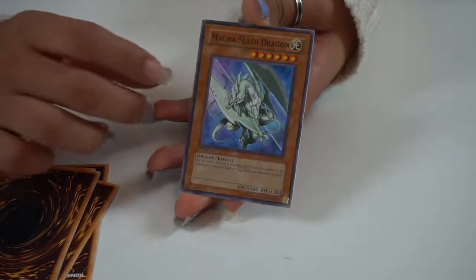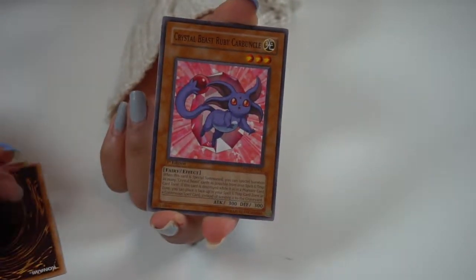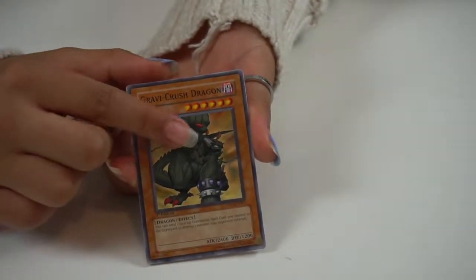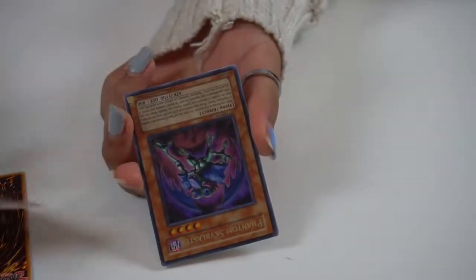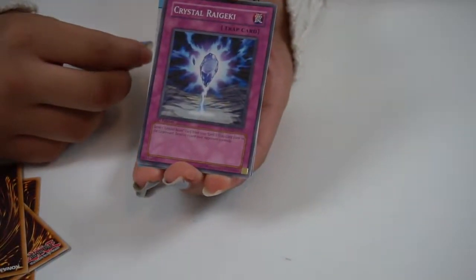Magna Slash Dragon and another strategy card — and this is a checklist so you can check off the cards. Awesome. Another Crystal Beast Cobalt Eagle, Twister, Crystal Pair, Crystal Beast Ruby Carbuncle — I always say that one — Magna Slash Dragon, another strategy card. Last one! Last one. We have Gravicrush Dragon, Tribute Summon, Phantom Sky Blaster, and Last Resort and the strategy card. Awesome.